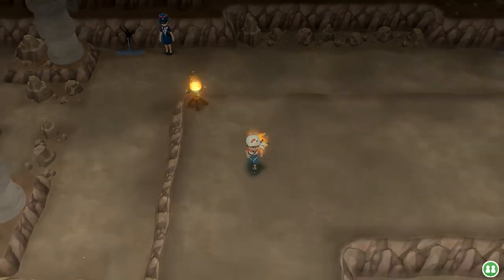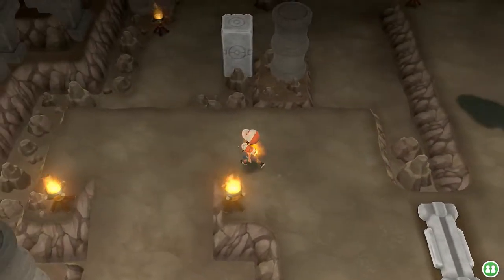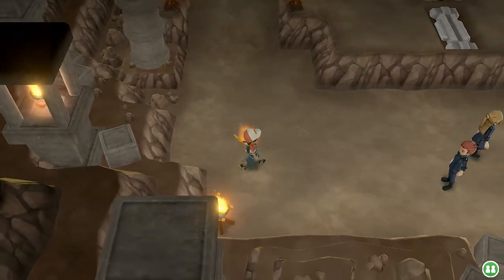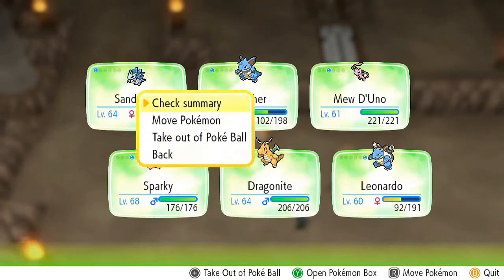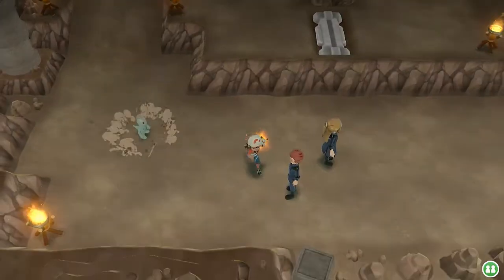This boulder has been lowered so we can go a little further. Wow, there's an Onix right here. There are two trainers ahead and I don't know who has the grass type, so I'm going to go with Mew De Uno so he can destroy them all.